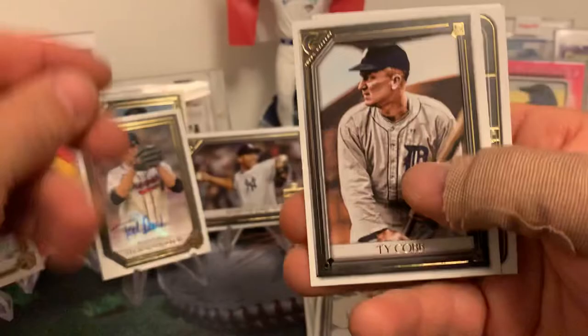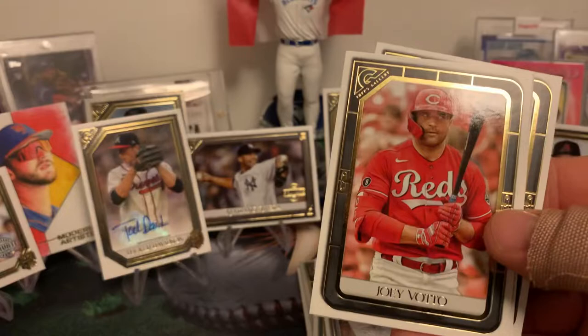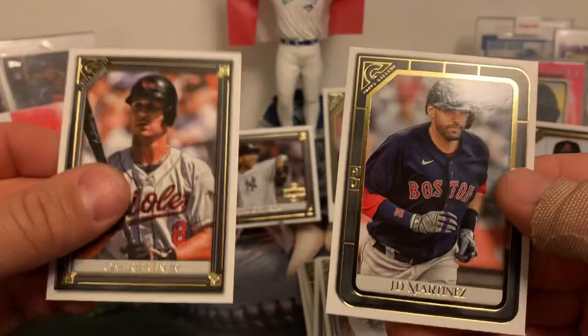Shane Bieber, Joey Votto, Cal Ripken Jr., and who's going to finish off the box? JD Martinez of the Boston Red Sox — fantastic DH here.